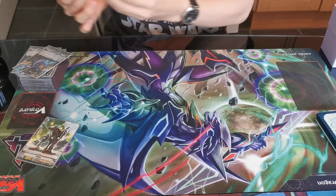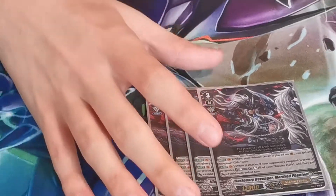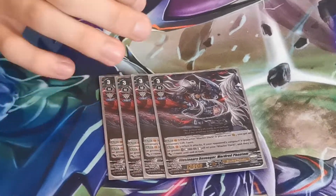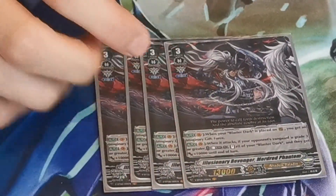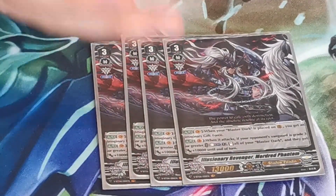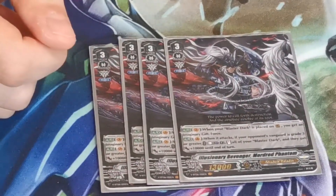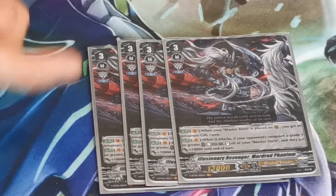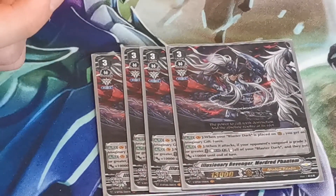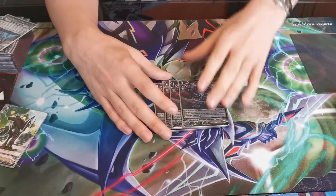For the grade 3 lineup, first we have 4 copies of Illusionary Revenger Mordred Phantom. Very good grade 3, occasionally will be your finisher but not always. Skills are ridiculous. On Vanguard Circle, when a Blaster Dark is placed, you can get an Imaginary Gift Force — either 1 or 2 depending on your damage situation and how badly you want to crit somebody. Its second skill is: when it attacks, Counter Blast 1, stand all Blaster Dark rear guards and they gain 10k power — if your opponent's Vanguard is grade 3 or greater, the skill goes off.